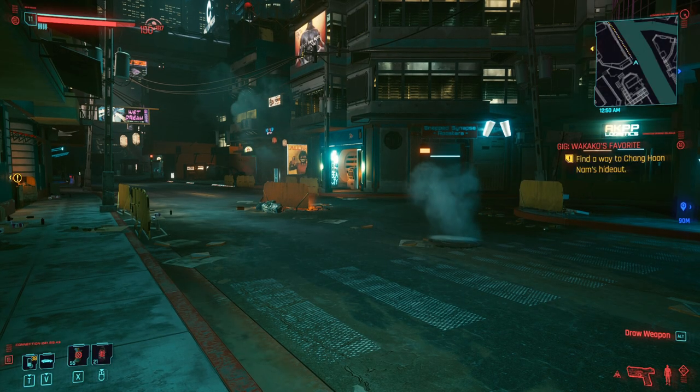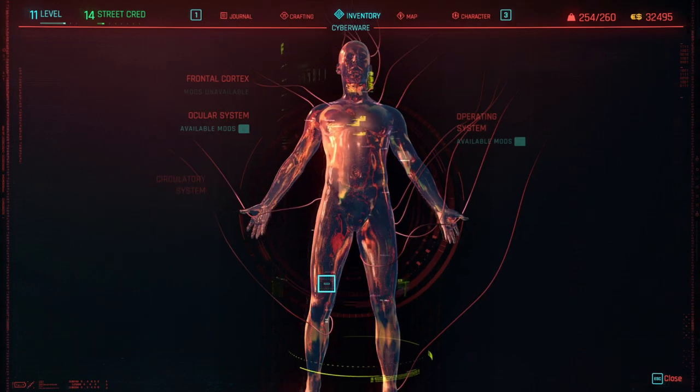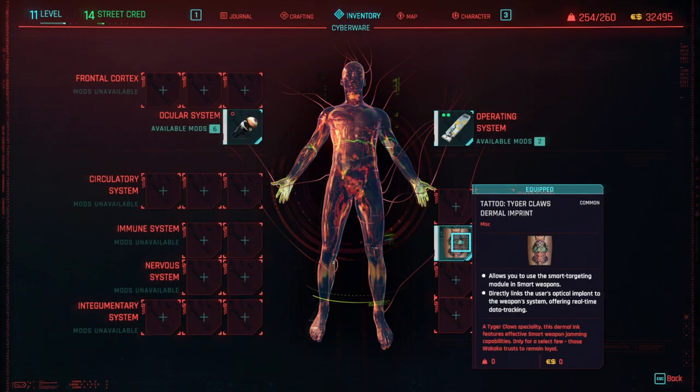All right, hey guys, quick tutorial slash location guide. Today we're going to be talking about our cyberware. This right over here, this tattoo — it is the Tiger Claws Dermal Imprint, and this lets you use smart weapons. The smart targeting system is enabled when you get this tattoo.